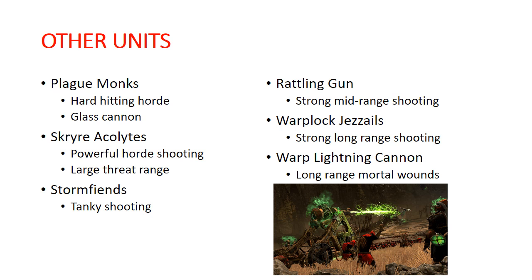Warplock Jezzails are basically snipers. They come in units of 3, have a good hit and wound roll, 2 damage attacks. All of that can get buffed up further, just like the Rattling Gun, Stormfiends, and Acolytes. They have very long range and they're going to be able to put a hurting on your opponent, especially because their shots are rend 2.